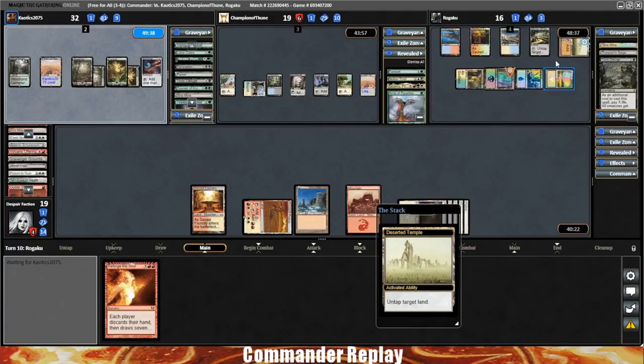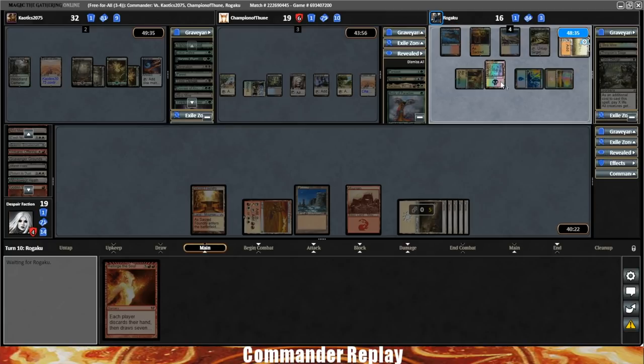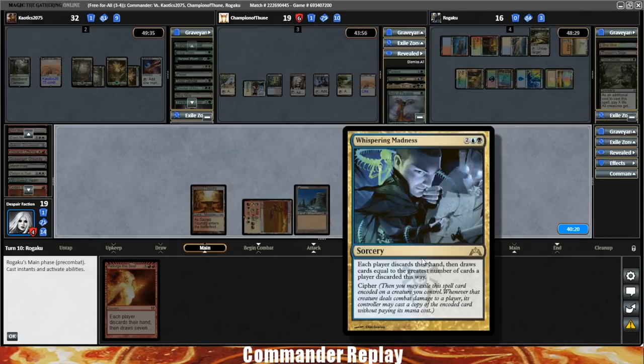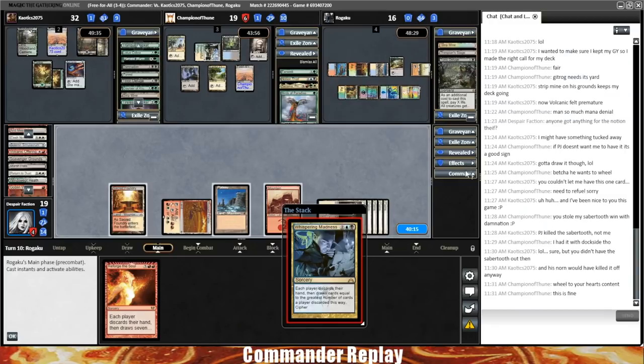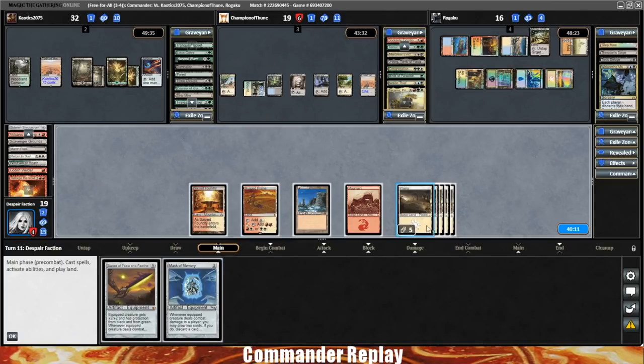Opponent's going to Desert a Temple on a Swamp — I don't know if that does anything unless they specifically need black mana. Here comes Whispering Madness — that's going to hurt. Discard the Reforge the Soul, draw the Feast and Famine. Zakama into the graveyard. That's a Mask of Memory.